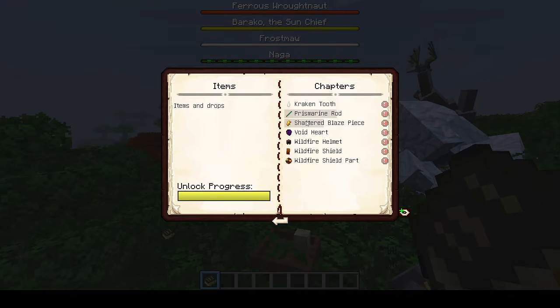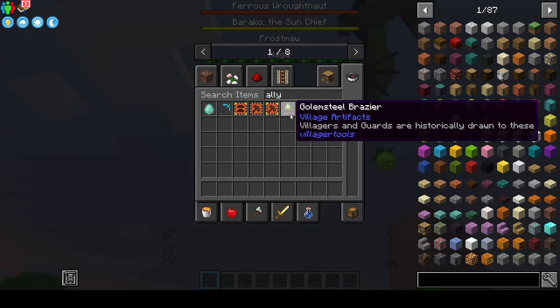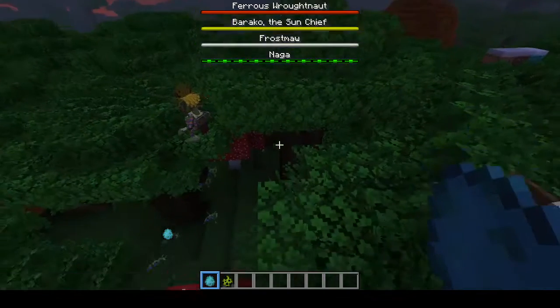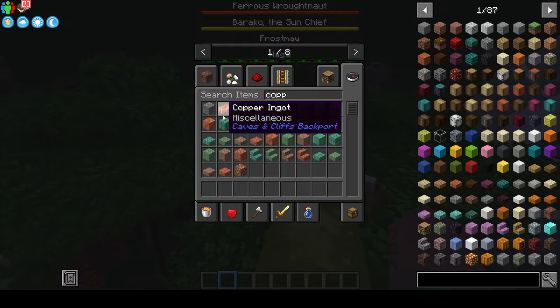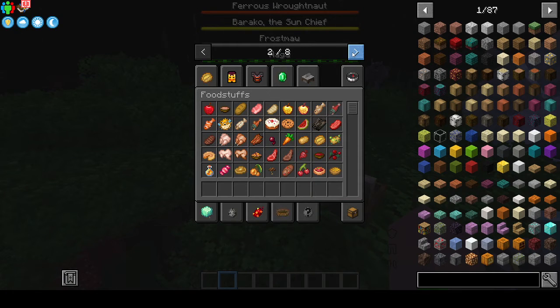We need to go back — items. I believe this also adds in the Allay, and it adds in the Glare. Here they are. I don't know how to get the Copper Golem in, but it adds it in — that's what it said when I was downloading the mod. Over here is the food stuff — look at all the food it adds, holy guacamole, that's a lot of food.